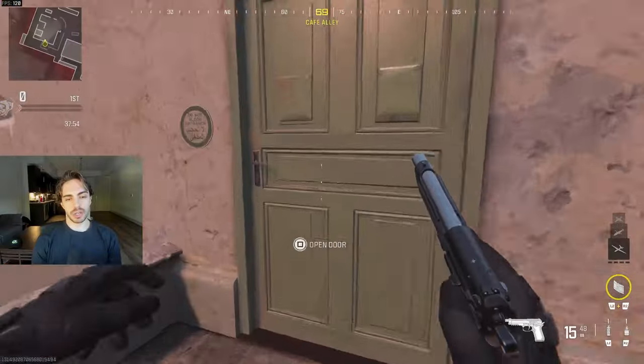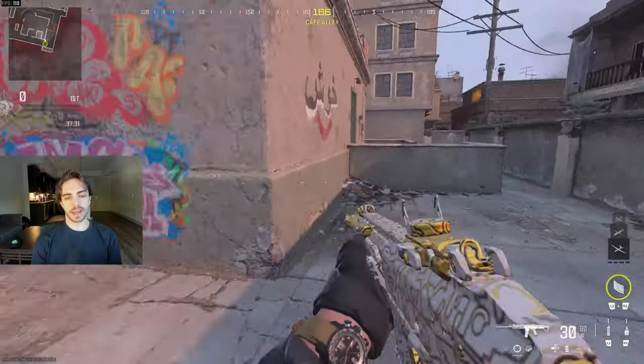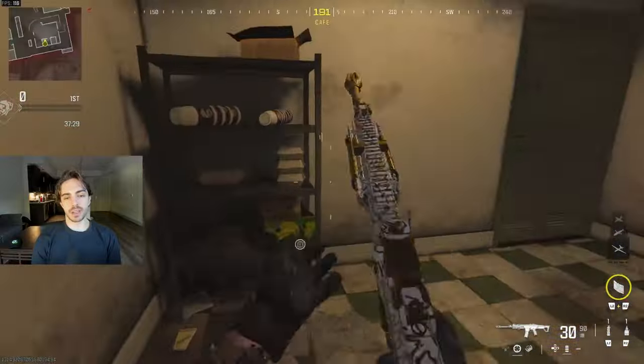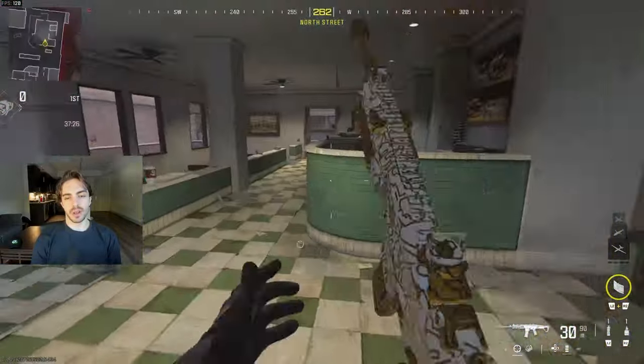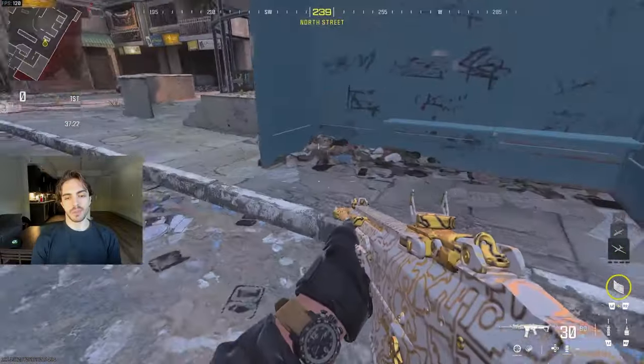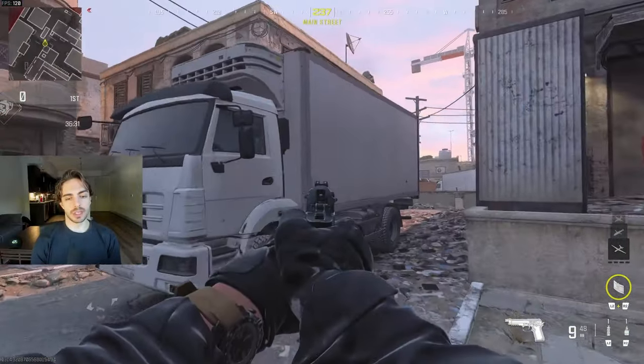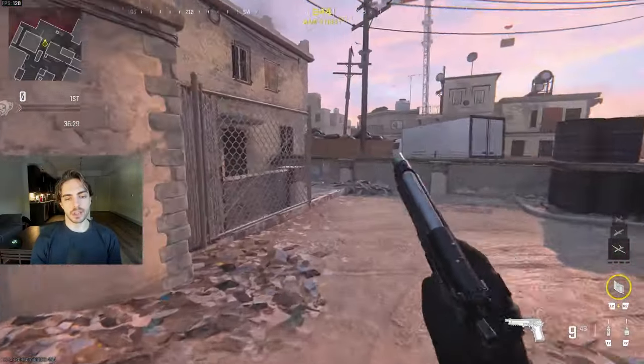Moving over here, you can call this P2 or Cafe — we're calling it Cafe. You can say Back Cafe, Side Cafe, or Side Door, because the front door is going to be this one. You can say they planted Cafe over here. This is going to be Bus, for this bus stop. And I almost forgot this area of the map, but this is going to be called Truck — so they're spawning Truck.